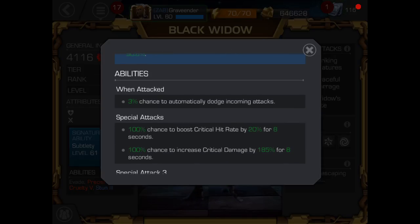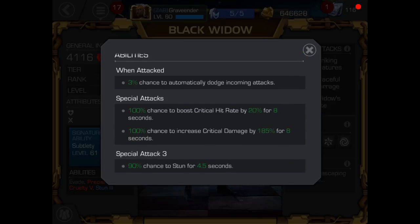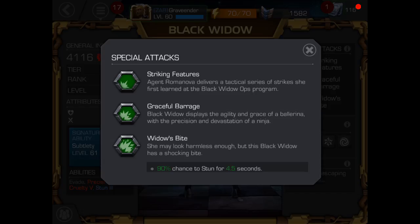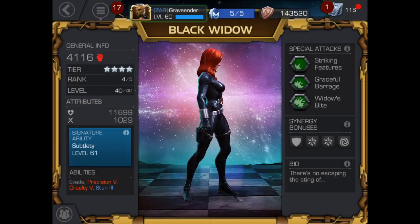Special attacks: 100% chance to boost critical rate by 20% for 8 seconds, and 100% chance to increase critical damage by 185% for 8 seconds. I hardly ever use an L1 with Black Widow — I usually save up for the L2. You get the same benefits from L1 and L2, but the L2 lasts longer, hits more, and hits harder. Special three has a 90% chance to stun for 4.5 seconds, though I usually don't let her build up that high since I prefer taking advantage of the crit boosts.